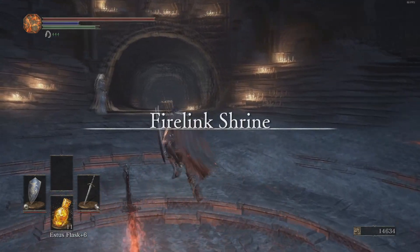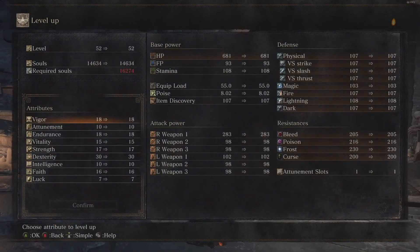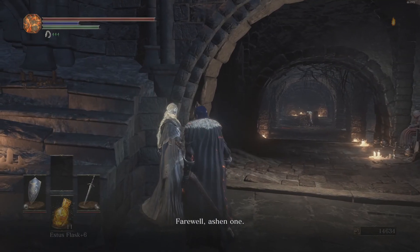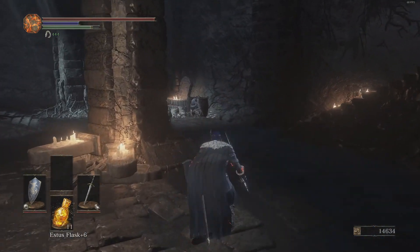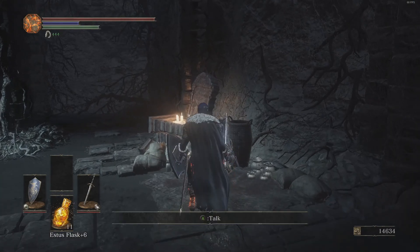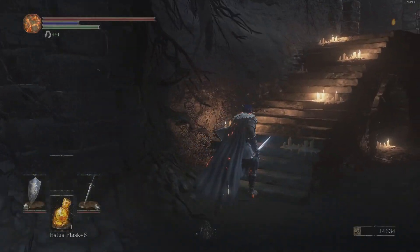Before you defeat Pontiff Sullyvahn, Siegward also needs to be there, because otherwise Greyrat is going to die. Those are the two requirements to get Greyrat to return from this trip. Well, it's either that or you tell Patches, but that's an entirely different thing.